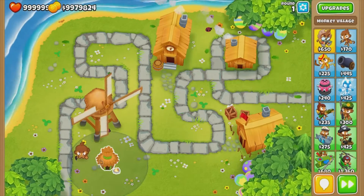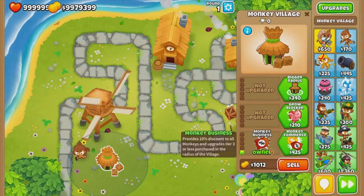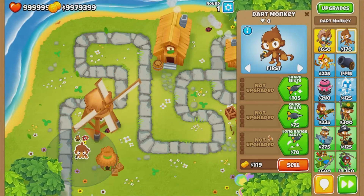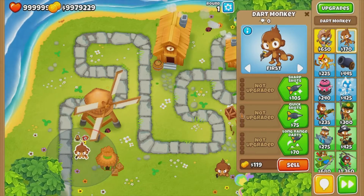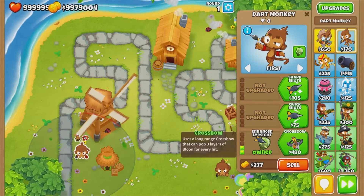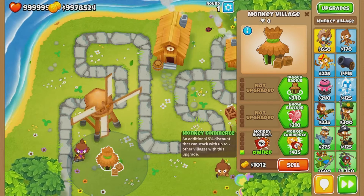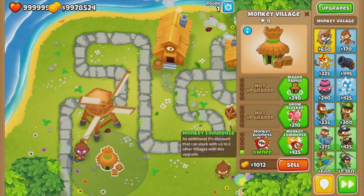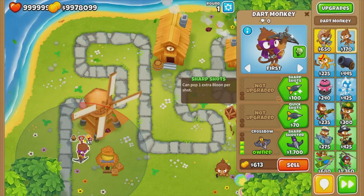Now we're gonna need a new dart monkey for this one. Monkey business provides a discount to tier three or less upgrades purchased in the radius of the village. You can see a normal dart monkey versus one in the radius — each upgrade tier gives another five percent discount, and it can also stack with other villages around the monkey, making it even cheaper.